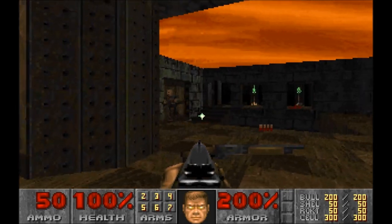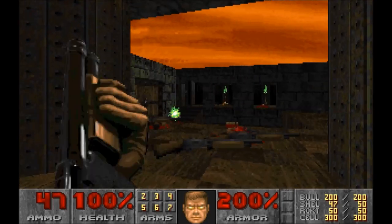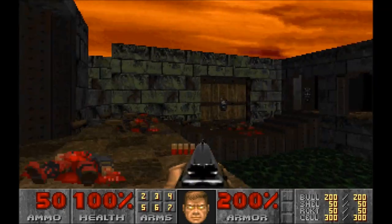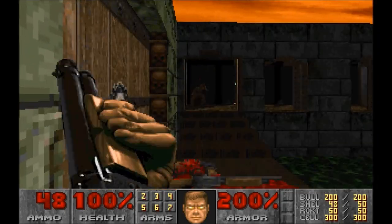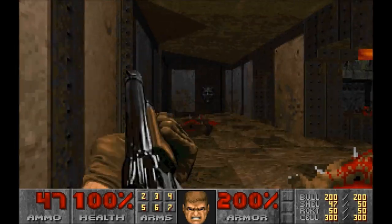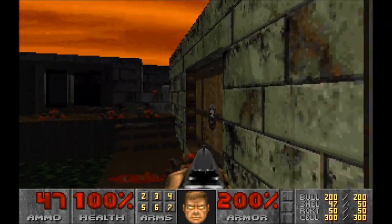Holy hell are the levels in Thy Flesh Consumed hard. Inferno might put your skills to the test, but this is where shit really gets serious. There's a lot of teleporting enemies in this episode — a room may look empty, but the moment you walk in you're swarmed. There are also far more hidden rooms in Thy Flesh Consumed, so if you really want to ace everything in this episode, I suggest looking up maps of the levels online to find where the secrets are. Games — more specifically FPS games — just don't seem to do that episodic structure anymore. It's an old-school feature that's gone by the wayside in modern times.